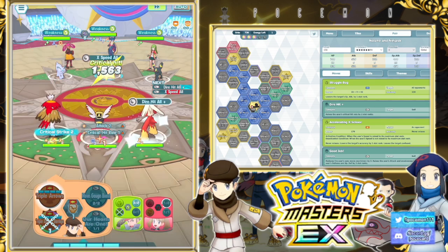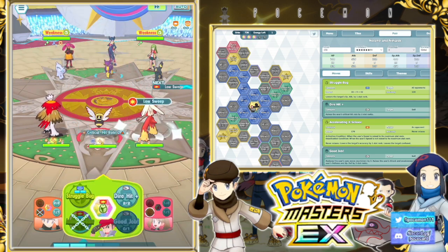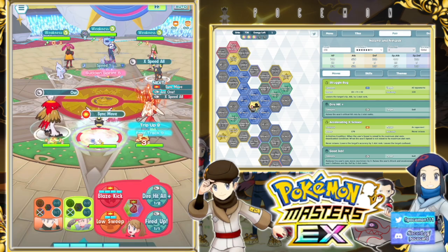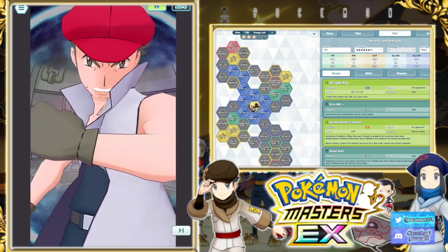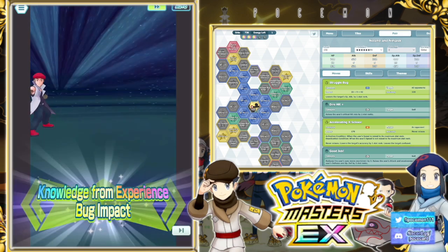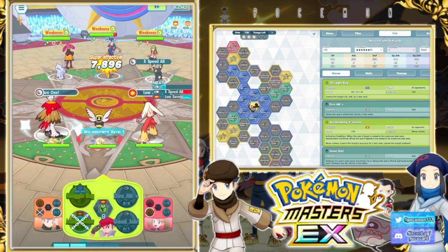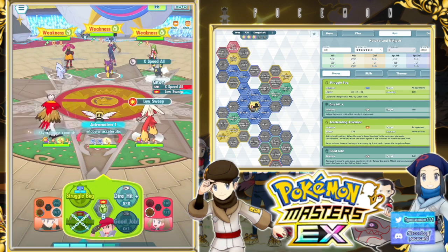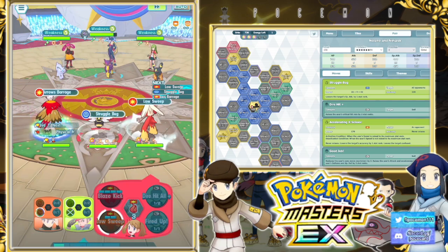Turn one and we already have our sync. We'll get a Low Sweep in there — that's not enough to slow the opponent's sync though. It's fine, it's minus two. Because we slow sweep. We're fine. Knowledge from experience. Bug Impact — boom. Struggle Bug, get another one in.